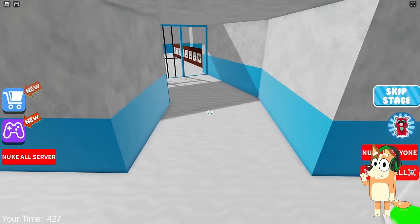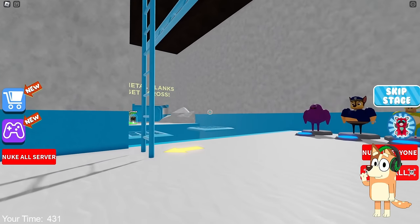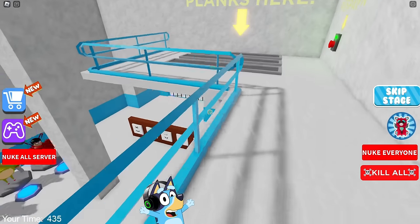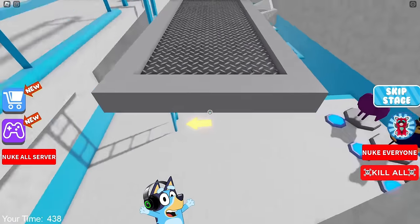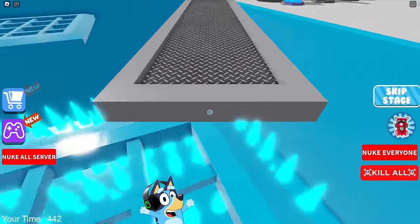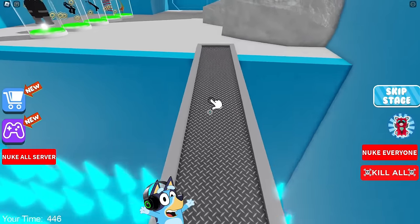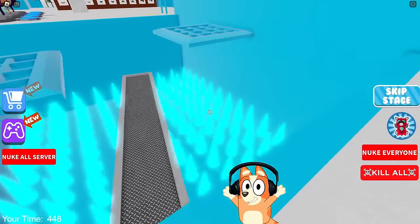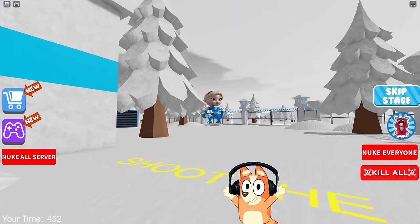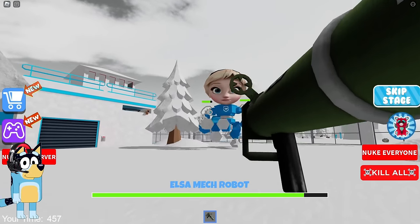Let's quickly climb to the very top of this wind tunnel and move on to the final task before the boss fight. We passed this task very easily. Now let's complete the task with bridges as quickly as possible with our new life hack — take one bridge and use only one of them. Otherwise you will have to start from the very beginning and lose a lot of time. We managed to do it all quite easily. All that remains is to enter the location with the final boss. And here comes the final boss — Elsa Robot!